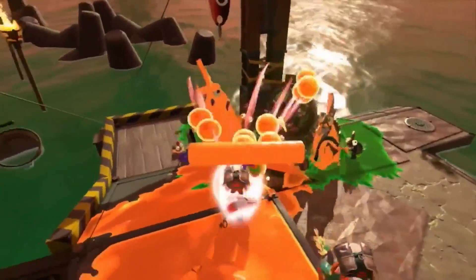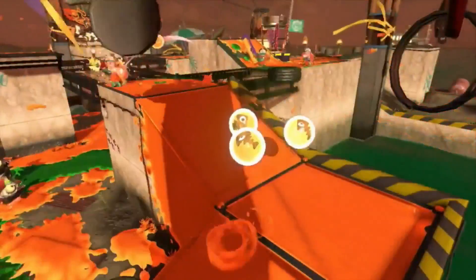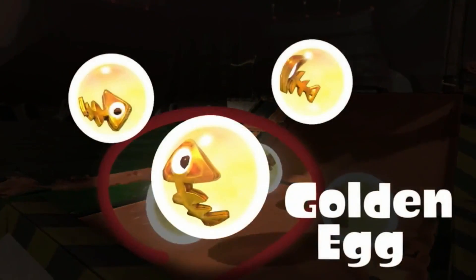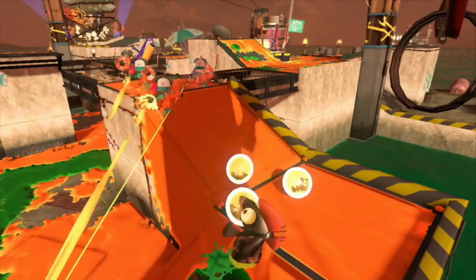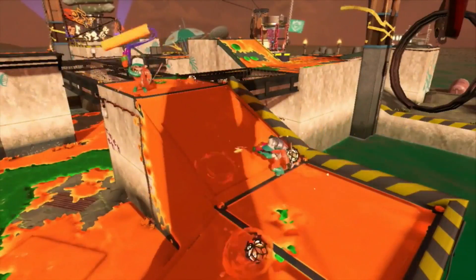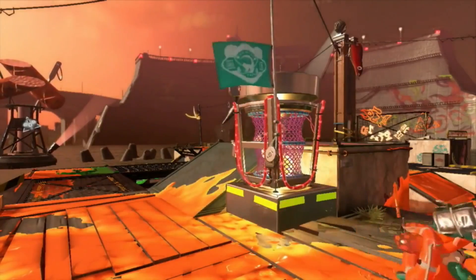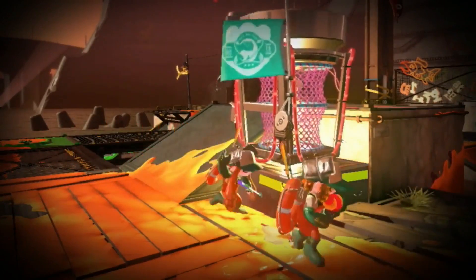What an honor it is to witness this incredible struggle! How odd! These eggs have a rare appearance, even among power eggs. Could they be… golden eggs? And now it looks like the Inklings are transporting these golden eggs to a containment unit in the center of the site. Could it be that this is the Freelancer's ultimate objective?